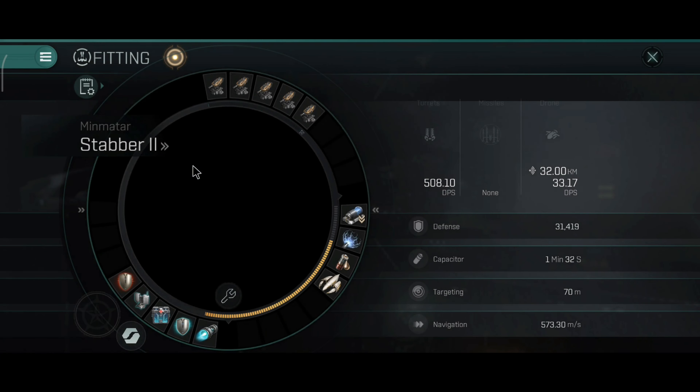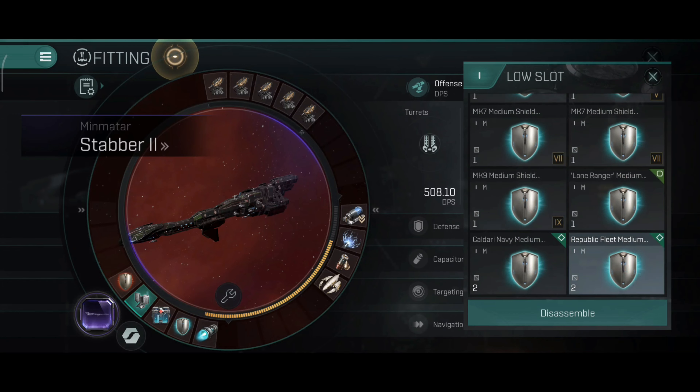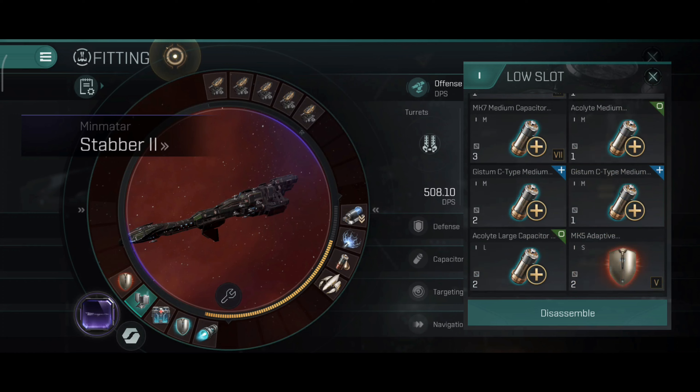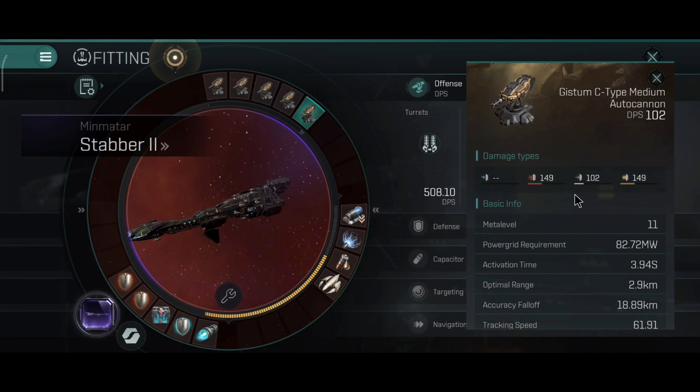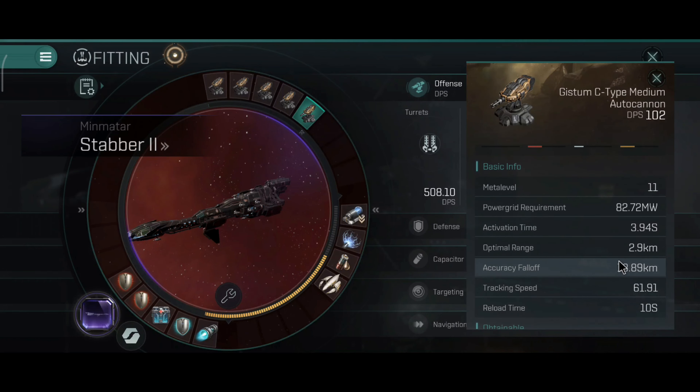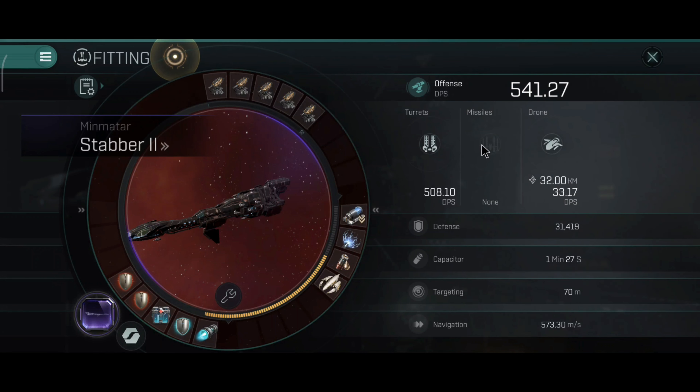Now let me show you the build on this Stabber 2. The Vagabond uses a shield booster — it is an active tank ship because it has a bonus on the shield booster boost amount. This ship doesn't have that, but I solved the issue by using implants and rigs. 18.89 km is the accuracy falloff, 61.91 tracking speed — overall very nice stats on the medium autocannons.